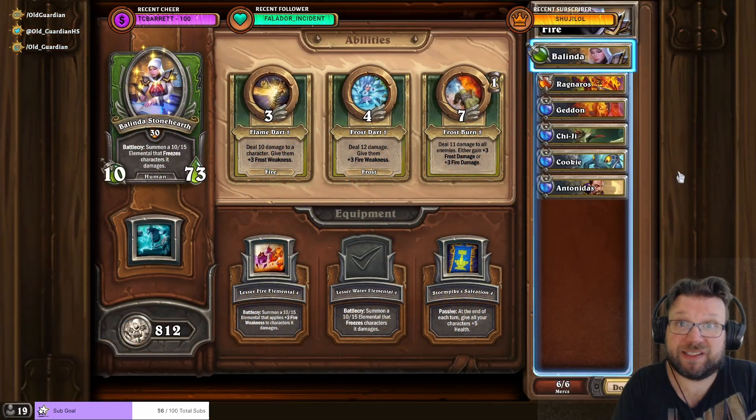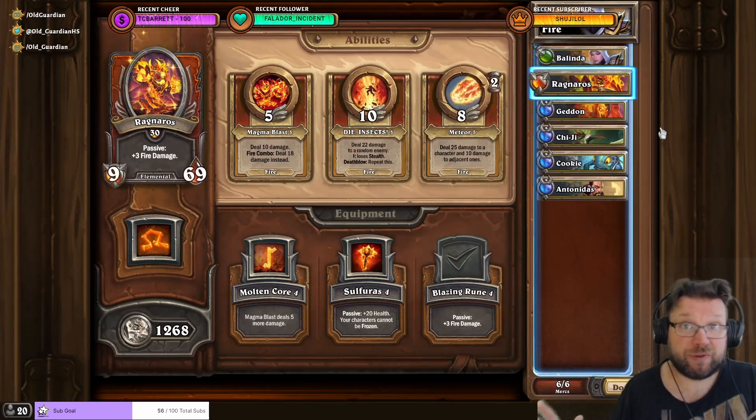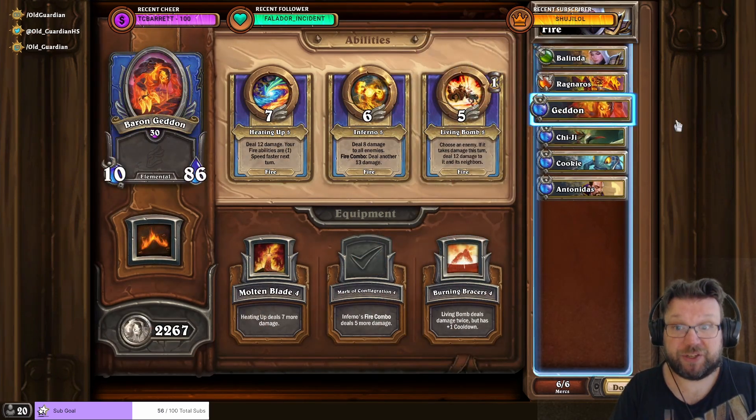Like most encounter design in Sunken City, Fire is simply the superb alternative. Whenever you meet double gangsters, Fire is the comp that can handle them most consistently. And at the boss fights, Fire can just do all of the boss fights, pretty much. Fire. I'm using Balinda with Lesser Water Elemental, Ragnaros with Blazing Rune, and Geddon with Mag of Conflagration.